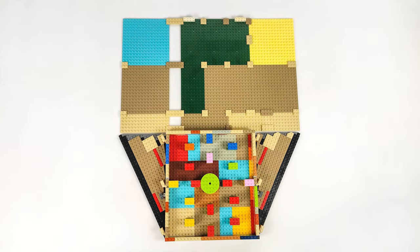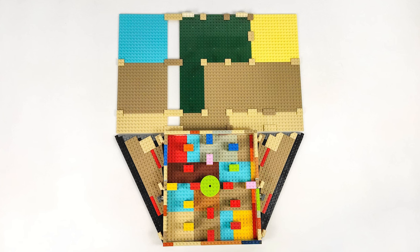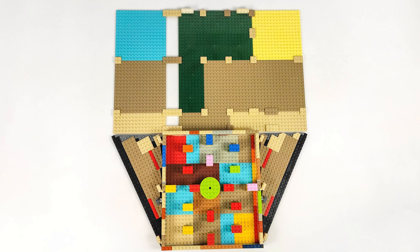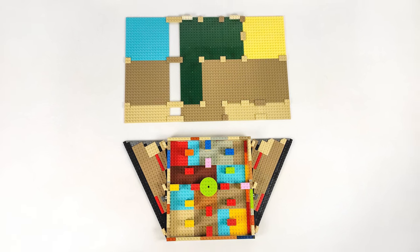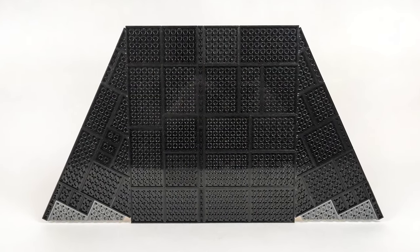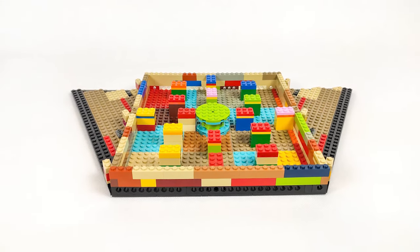I decided to make two separate segments that will in the end be connected to one another, with the first being the staircase and the slanted walls on the sides, and the second — or actually the third section — will be the upper part of the platform with the throne in the middle and the seat statues on the sides. The stairs segment already has a target shape that I'll be working on, and is reinforced with a bunch of bricks on the inside that will make up the base of the build.